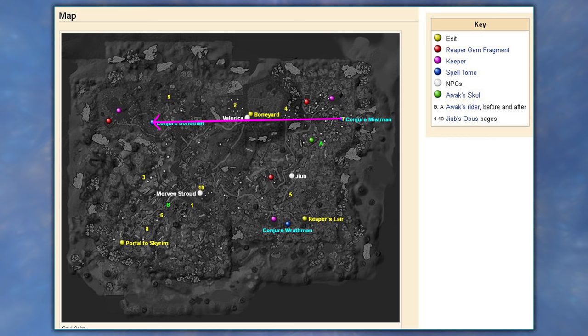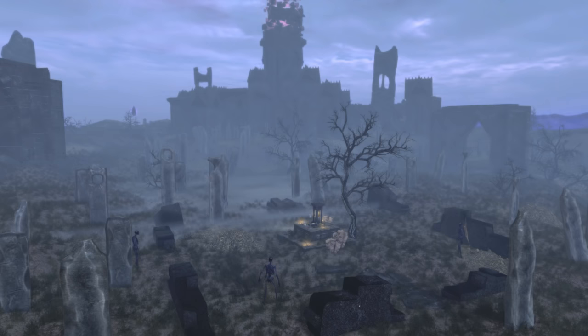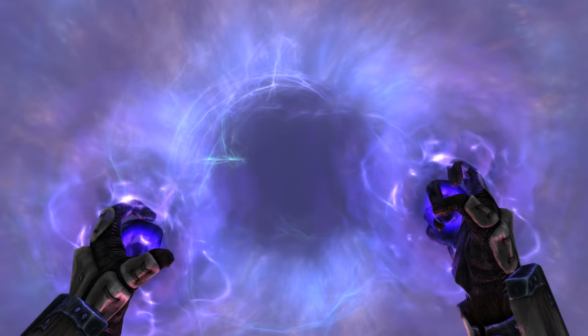Next, we'll need to head due west. On the map, we can see we want to head from Conjure Mist Man all the way west until we reach the Conjure Bone Man. Amidst a large graveyard next to a shrine, we will find the third book in the trilogy — the Conjure Bone Man spell book. So now we have all three.